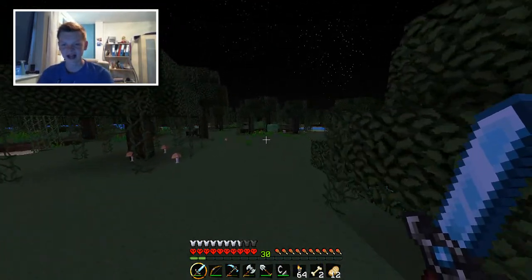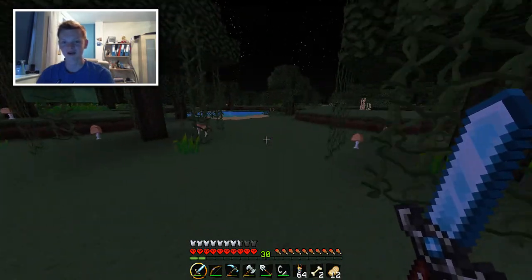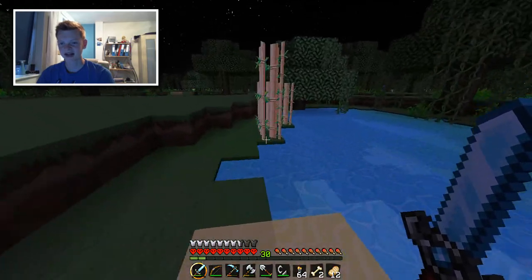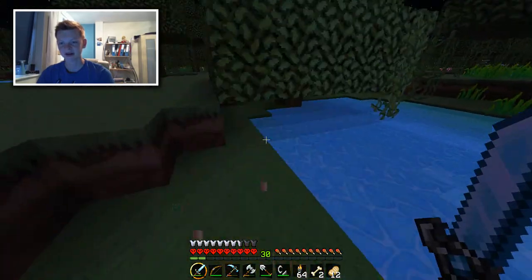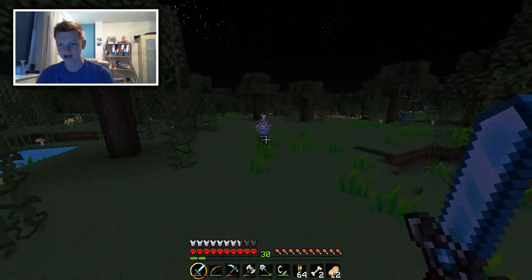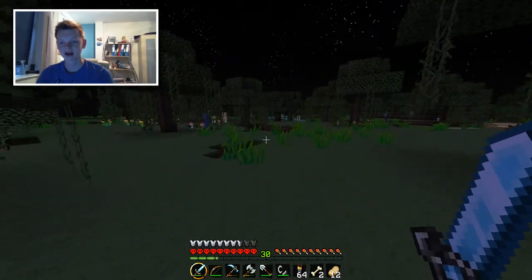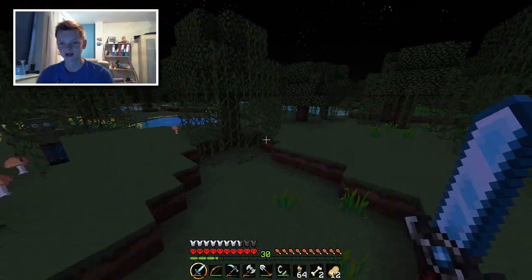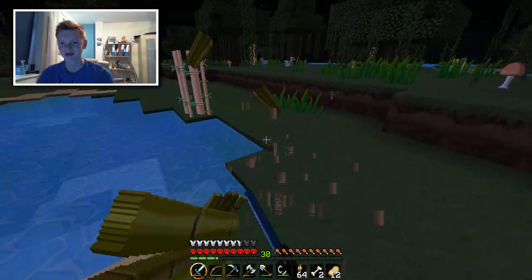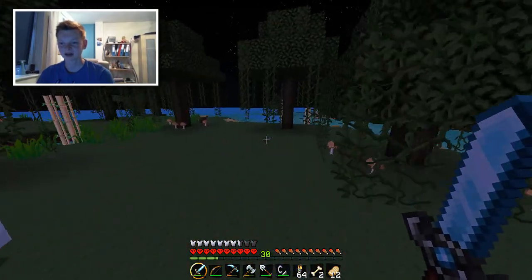I don't think I'm going to find a desert area — it's just loads of swamp areas where I am. There's a zombie villager — you're not a normal zombie, you look strange. Maybe I should have come out in the daytime. That would have been a smart idea. I'm not smart though, so it's not going to happen. Chickens — what are you doing, chickens? He's going for a swim like, I'm going for a bath.